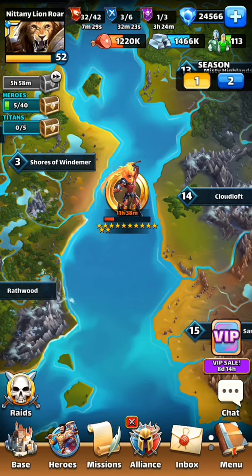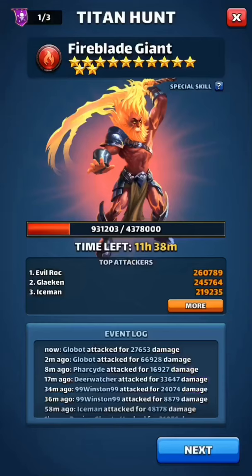Nittany Lion Roar with Extreme Panda here, and this is episode 11 of the Beginner's Guide to Empires and Puzzles. Today we're going to talk about titans. Titans are probably the biggest perk of joining an alliance because you get a lot of great resources from the titan, including those rare and elite ascension items.